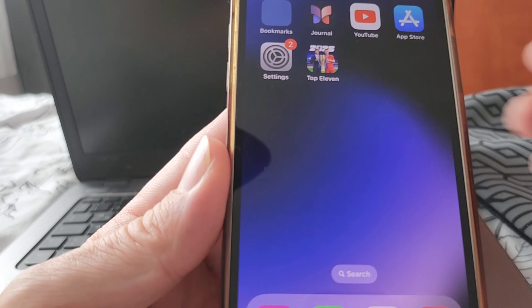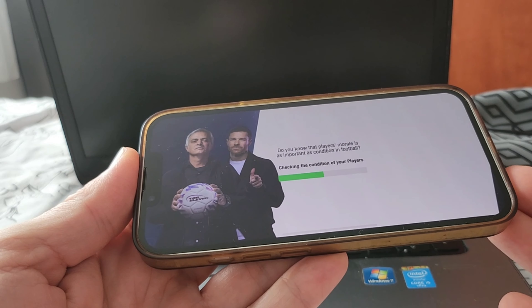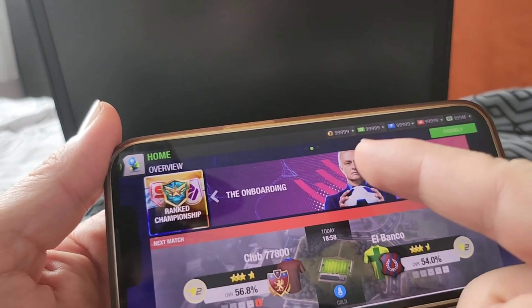I'm going to explain how I did it for myself so you can learn how to do it on your own. I'm just going to open the game real quick and show you how the mod looks like. The steps are the same for iOS and Android, so you can do a Top Eleven mod for both platforms with the same steps. As you can see, you're going to get unlimited resources, same like me.